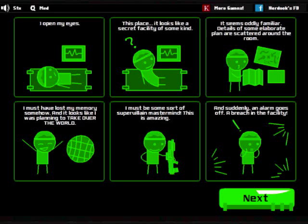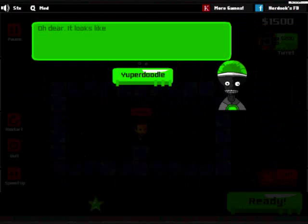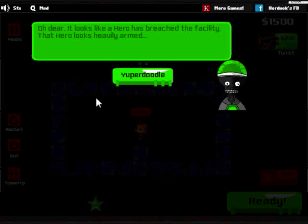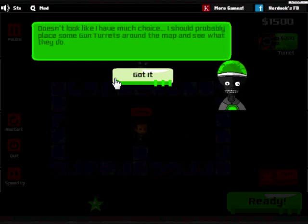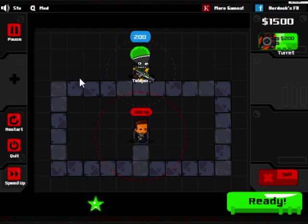Suddenly, an alarm goes off - a breach in the facility. So I'm an amnesiac supervillain. But who could be here? It looks like a hero has breached the facility, and that hero looks heavily armed. What's this? A gun turret - fires at heroes in a straight line in any direction: up, down, left, or right. Doesn't look like I have much of a choice. I should probably place some gun turrets around the map and see what happens.